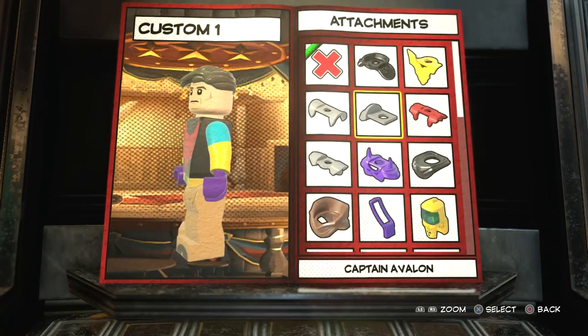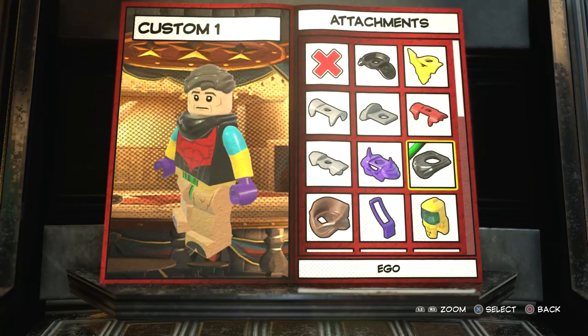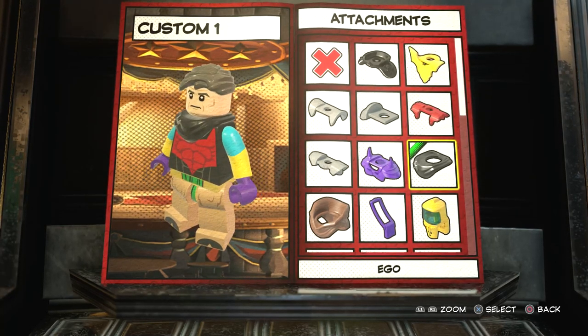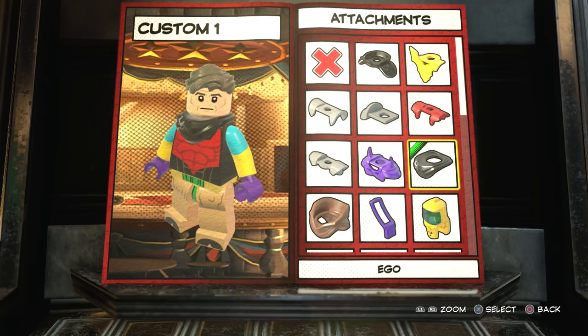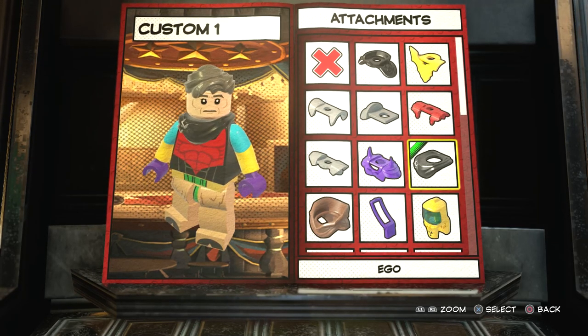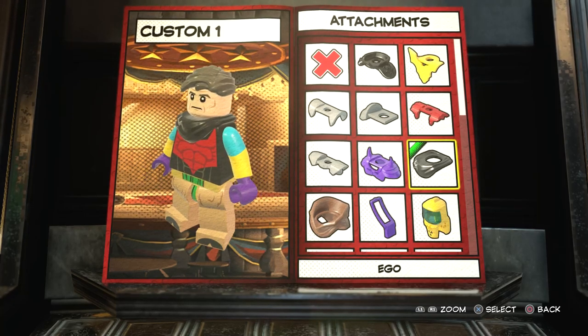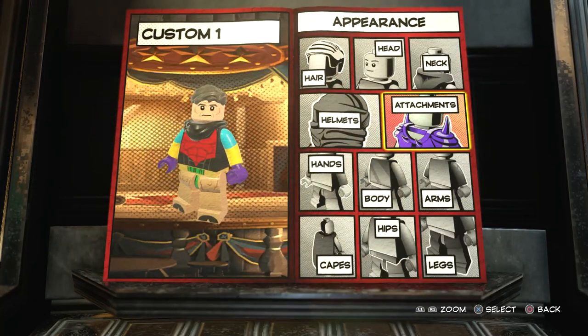Once you've done that, you want to go to attachments and choose Ego's attachment. This is brilliant because not only can you have this attachment, but you can also attach a cape to it as well. We're going to give him a right shoulder cape because it looks really cool and very accurate to what you see in the movie.